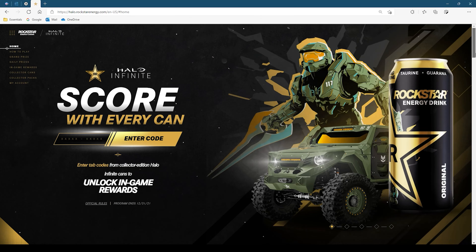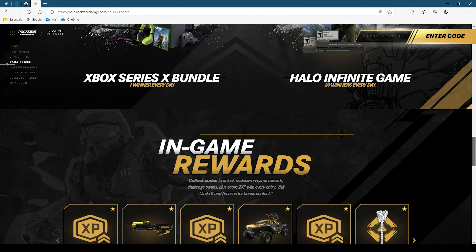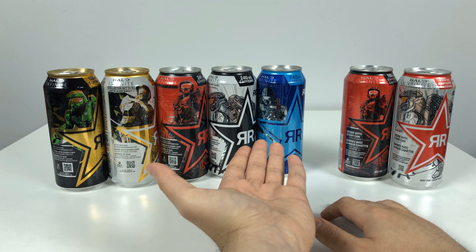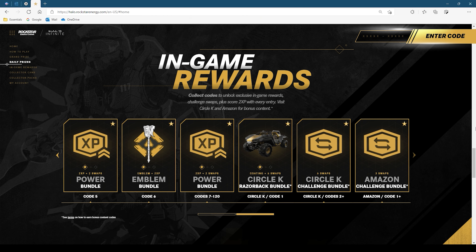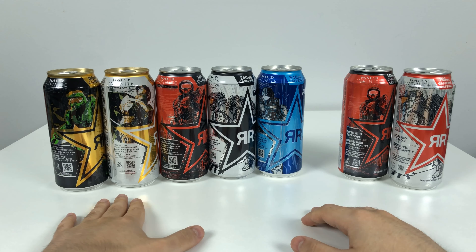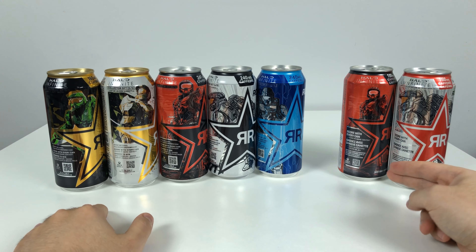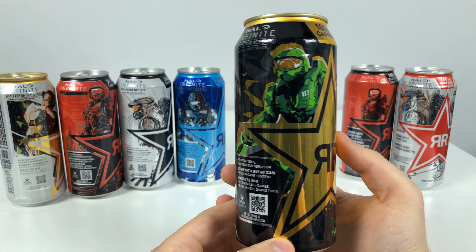Rockstar Energy Drink signed a license deal with Microsoft and Halo Infinite to give you some nice artful Master Chief cans, as well as DLC codes for a bunch of in-game DLC items that I will show later. This is only available to Americans and Canadians. Here on the left I have all five American cans, and I also have two random Canadian cans to show you the difference.